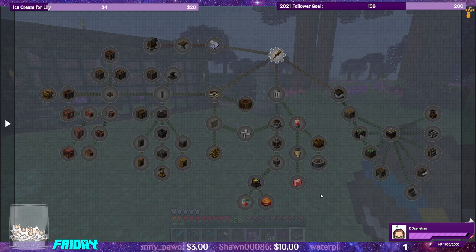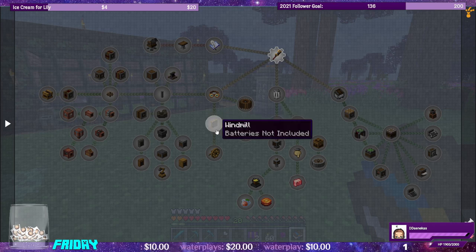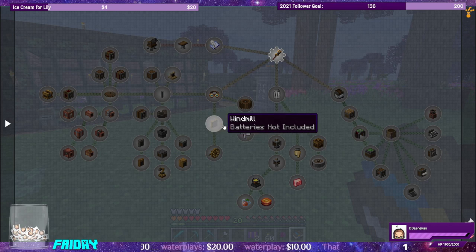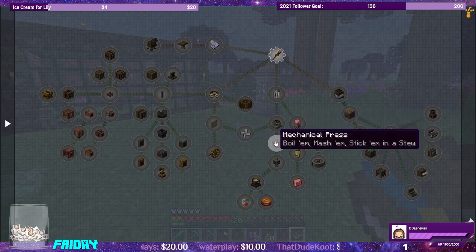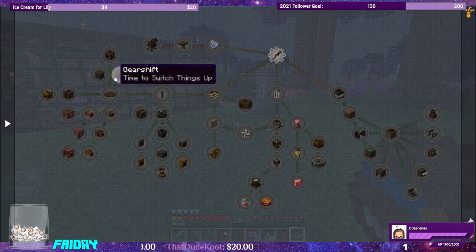Today what we're going to be working on is CREATE. Now that we have the induction smelter going we can make the andesite alloys which are required for almost everything in CREATE. We're going to be doing the vertical axis windmill — it looks really cool and that's going to be most of our stress units, most of our power in this mod. I'm going to skip the water wheels completely. We'll go down this way for the windmill and over here for the mechanical mixer and the blaze burner so we can do heated mixing. That's going to require us to go to the nether, so I'm also going to make my retractable nether portal.